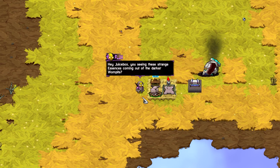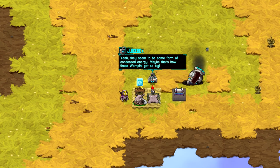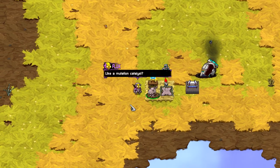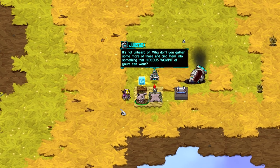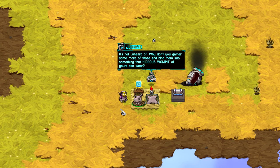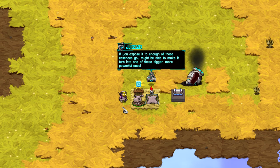Hey Juicebox! You seeing these strange essences coming out of the darker womp-its? Yeah, they seem to be some sort of condensed energy. Maybe that's how these womp-its got so big. Like a mutation catalyst? It's not unheard of. Why don't you gather some more of these and bind them into something that hideous womp-it of yours can wear? It's not hideous. She — I guess it would be a she. If you can expose it to enough of those essences, you might be able to make it turn into one of those bigger, more powerful ones.